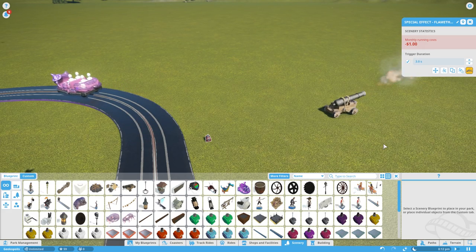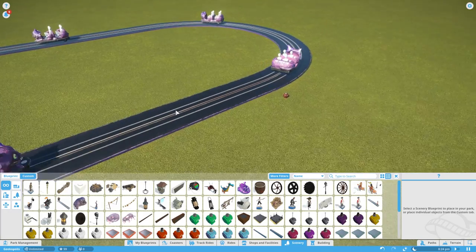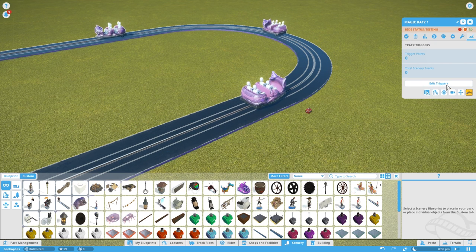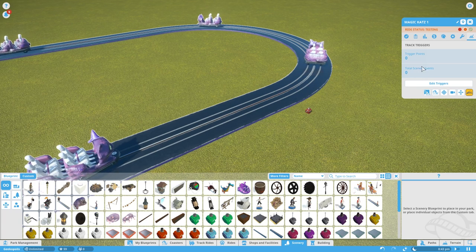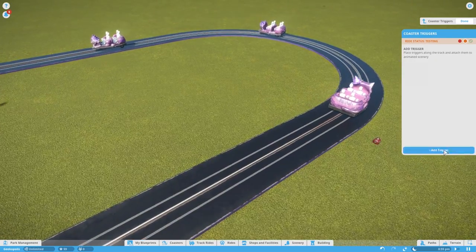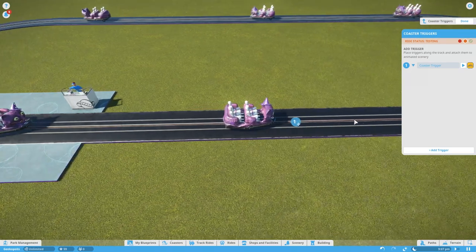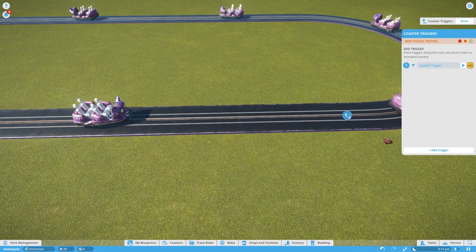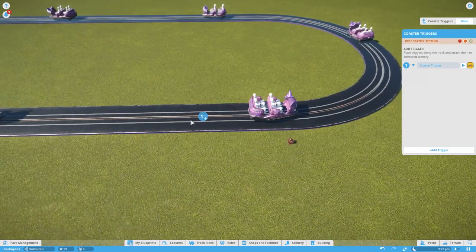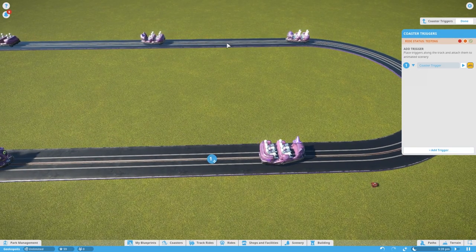So let's actually build a trigger. Go back into the track and you'll notice an option that looks like a little pulley lever — that's your triggers. Click 'Edit Triggers' to enter the menu, then click 'Add Trigger'. Triggers appear at the start of the track and you have to click and drag them along the track to move them. That can get a little tricky on larger coasters with loops and inversions.